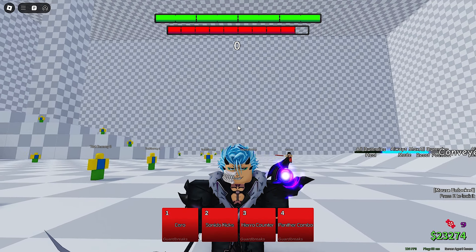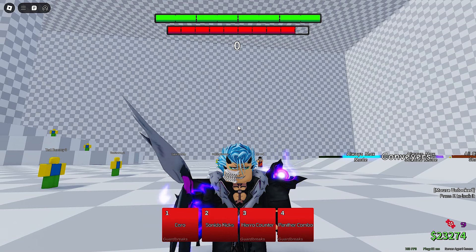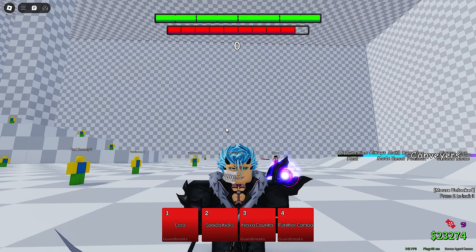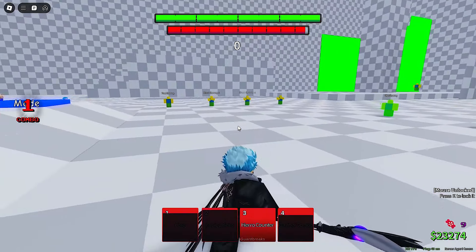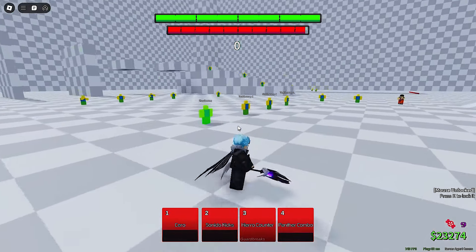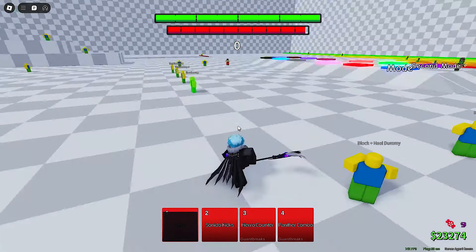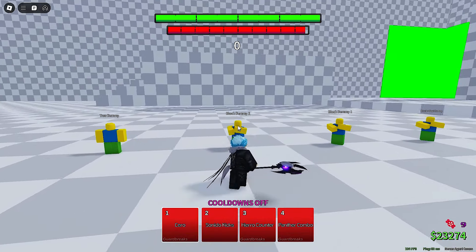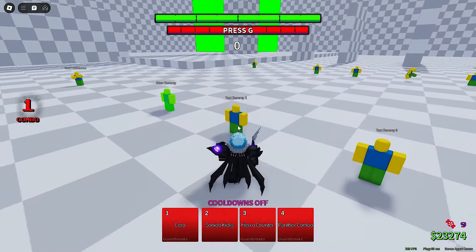Grimmjow got some crazy changes I did not notice until I read the patch notes. Pretty much all of Grimmjow's kit has been changed. I don't really like Grimmjow — he's so annoying, especially when they just throw a raw panther combo and punish you for no reason. Anyway, cero got changed: it's now faster, gives more meter, and has less cooldown, which is pretty cool. You really can't say cero is trash anymore because it's such a fast move now.